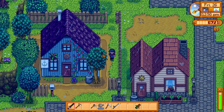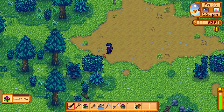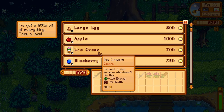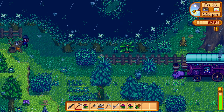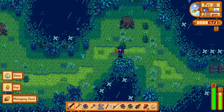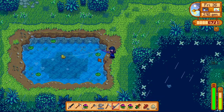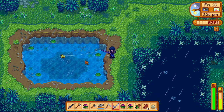Now that we have our axe, I'm running straight down to the secret woods to break that little log. My main goal this episode is to at least start the coop upgrade. We're not going to be able to go to the mines, so what else? I could get an apple and put it in my thing. It is the right one — yay, we've made it! While I'm here I'm going to break these stumps to get some hardwood.